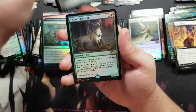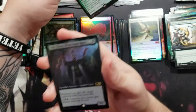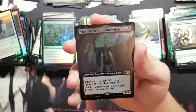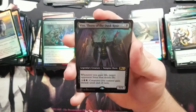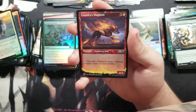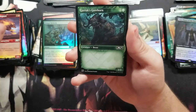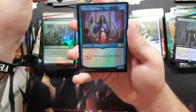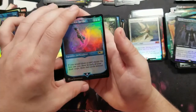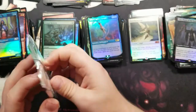Full art Heroic Intervention again, got the Feline Sovereign. And then — another Teferi just right there. Down to the last pack!